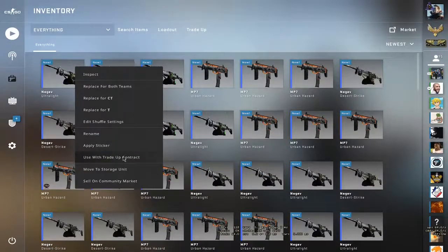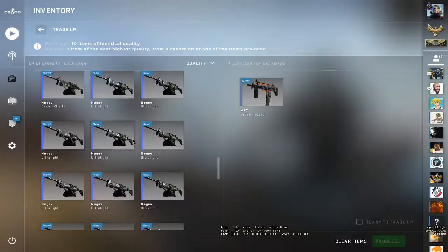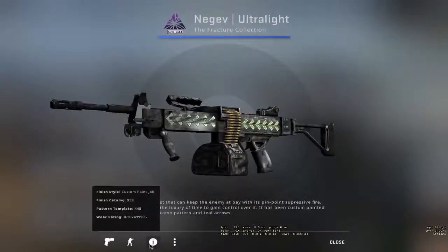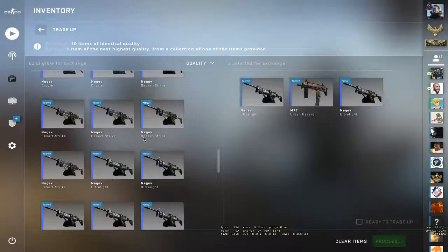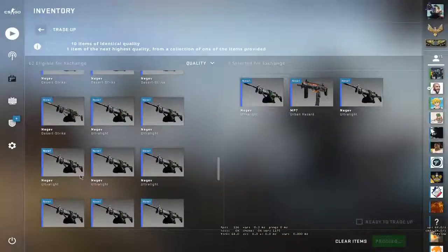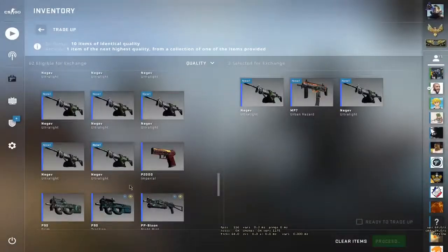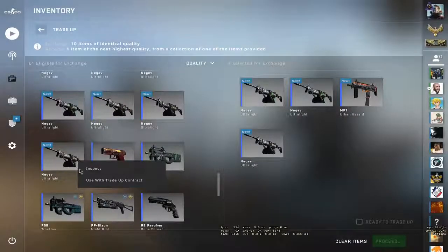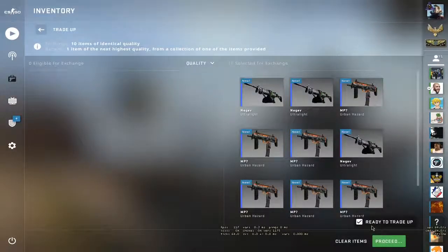Okay guys, here are the inputs. Let's apply it onto a trade-up. I said you have to use four of the new gifts, minimal wear. Let me just check the float real quick — 0.10, 0.09. I just don't want to mess it up. Okay, here's one, and here's another low one. Now let's place in the remaining MP7 Urban Hazard. Anything from the fracture case is stonks.